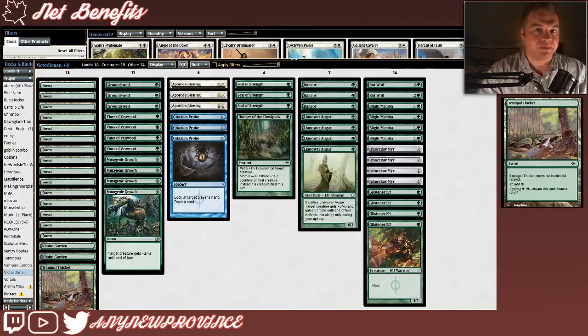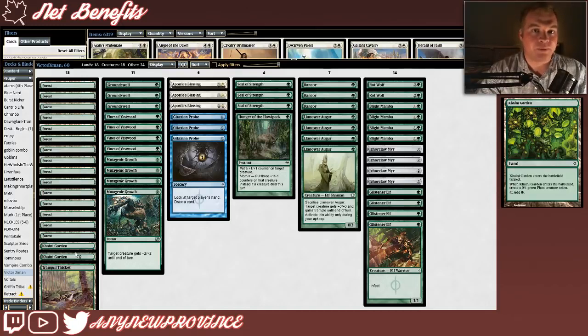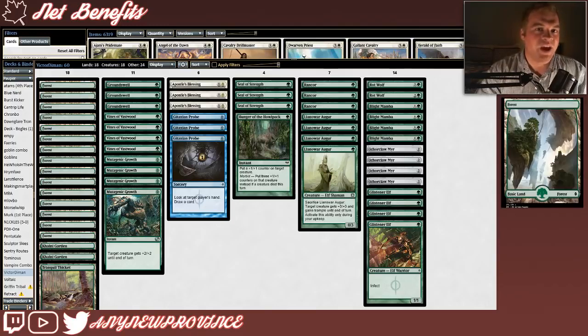Let's have a look at this mana base. First, we have a single copy of Tranquil Thicket, your green cycling land — if it's in your hand and you don't need it, you can pay green, discard it, and draw a new card. We're also running 2 copies of Colony Garden, which enter the battlefield tapped, and when they're untapped you can tap them for green mana. Most importantly, when they enter the battlefield they create a 0/1 green Plant creature token to eat up your opponent's edicts. For basics, we have 15 basic forests — lots of untapped mana to hit our turn 1 Glistener Elves, hit another untapped land on turn 2, and then win with the rest of our hand.